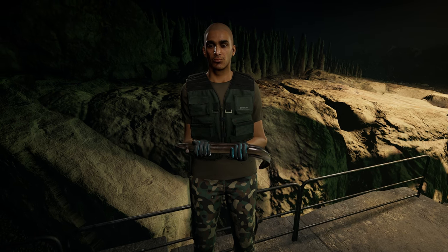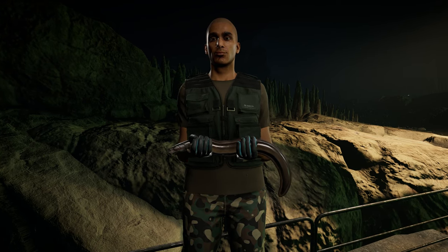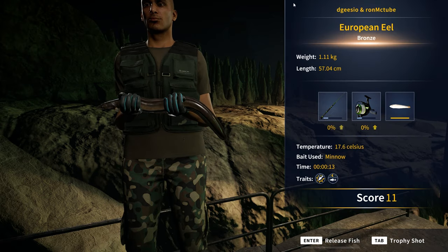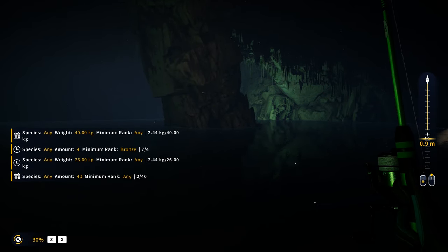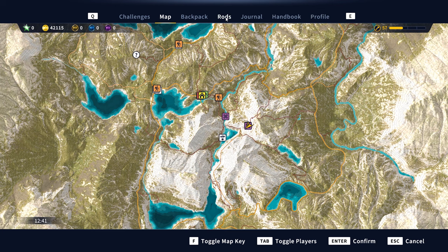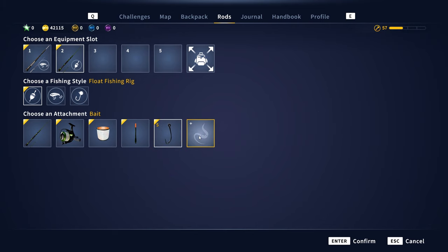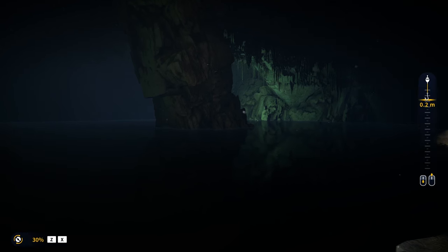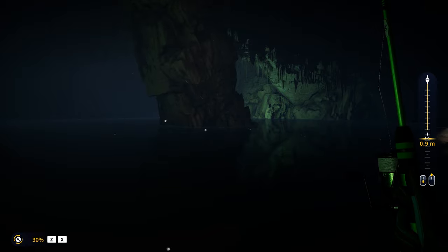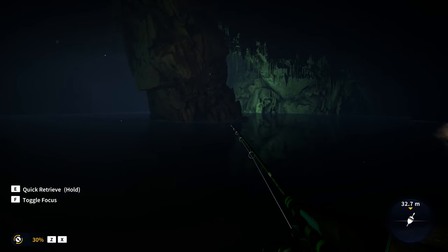Now we'll drop down to a size five and see what we can get. You can get bigger eels on a size five but you'll probably filter out the bronzers. If you don't want to catch bronzers, start at size five. This works with all species in Call of the Wild: The Angler — start at a certain hook size and gradually work down. When you stop getting regular bites, you know you're in the zone. Go from six to five to four to three — don't jump massive gaps.